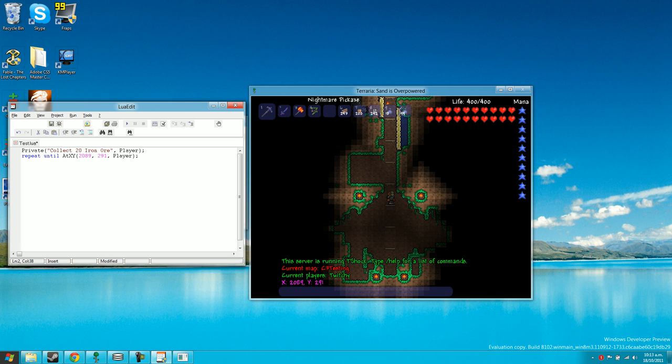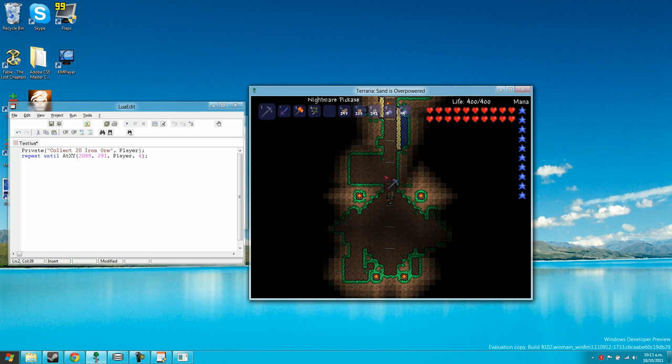What we need here is: repeat_until_at_xy 2089, 291, player. This keeps looping until the player is at those coordinates. We'll also give it a radius of 4 so the player doesn't have to be exactly at that position — which is handy for things like a race game.